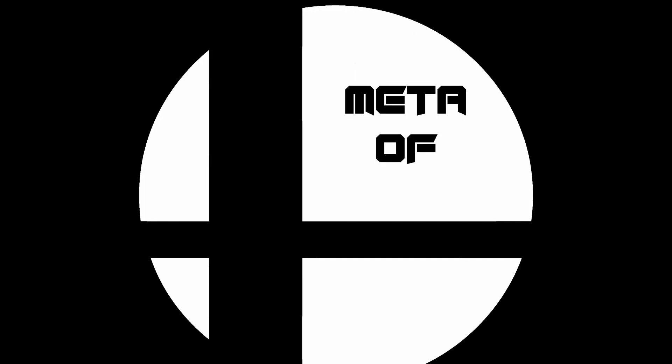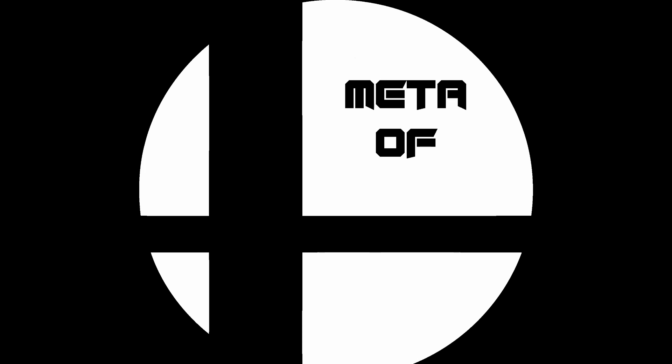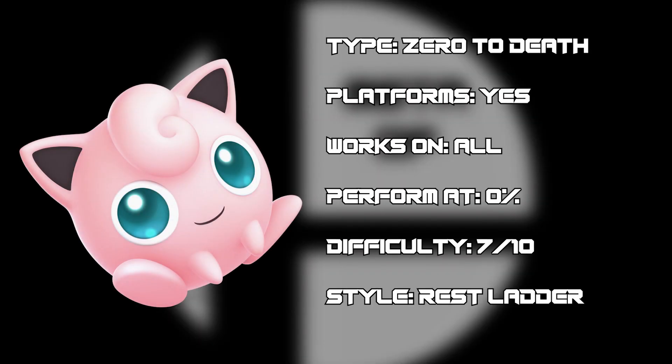For this Nail the Trick we're going to be taking a look at Jigglypuff. This is a zero-to-death combo that does require platforms — it works on all characters and I'd rate it a difficulty of about seven out of ten. There aren't too many components, but you are going to have to do an IDJ, which simply stands for instant double jump. I'd like to thank Jinn for submitting the combo — there'll be links in the description to his channel and other original content.